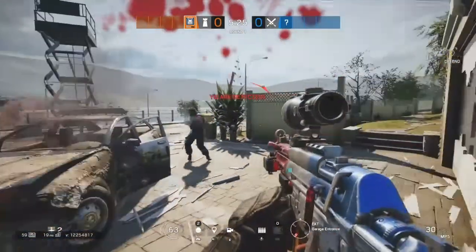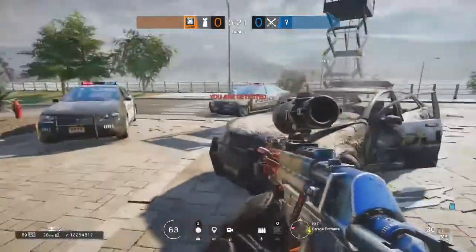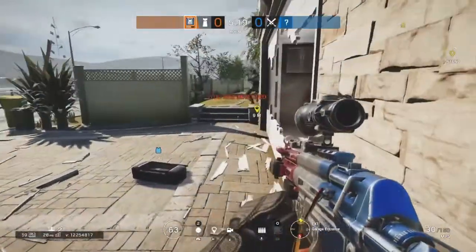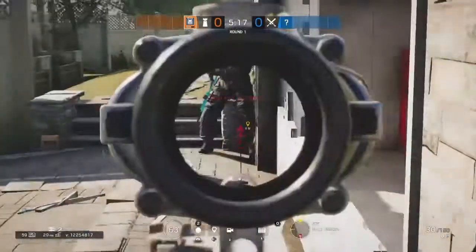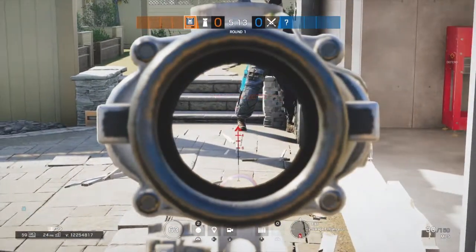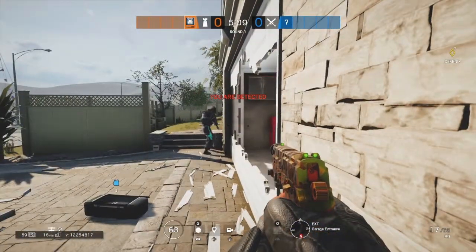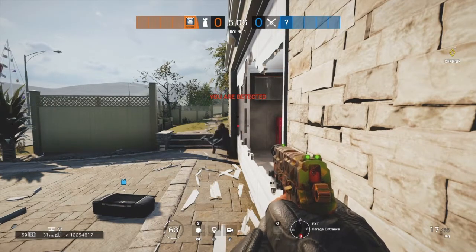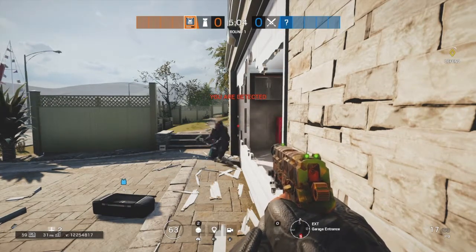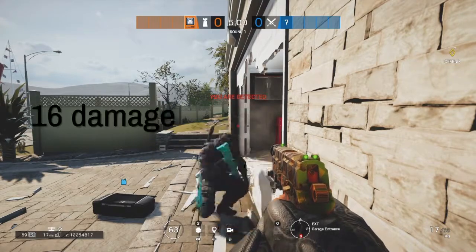We'll go from the same distance and test it without armor later, but first go back to your spot — I'm going to shoot you in the foot and see how much damage that does. I'll shoot you right in the toe. So how much health are you at now? 62. Okay, so you were at 78 before, so you took about 16 damage from a foot shot.